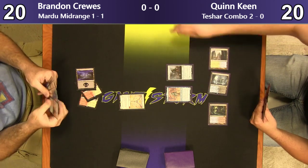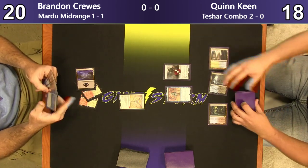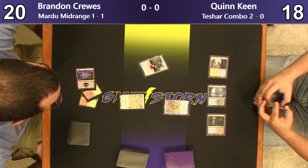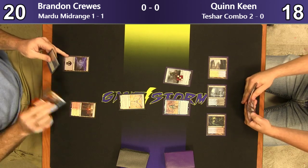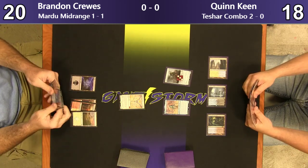Probably a Teferi here. A Chamber Sentry — part of the combo. Now he can pay three and just ping something down if he needs to. It's three damage to any target, I believe. He's probably going to want to do that. Oh, he just drew a History of Benalia. He's probably going to play Aurelia here.